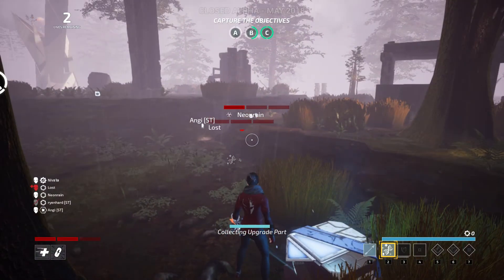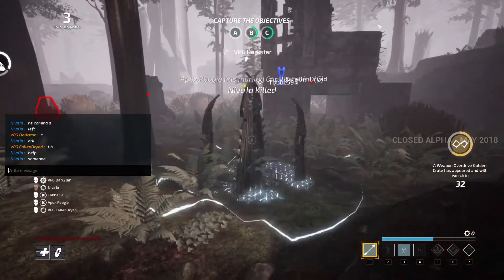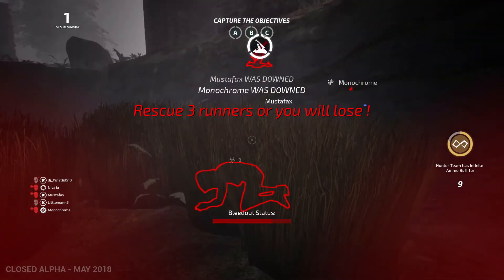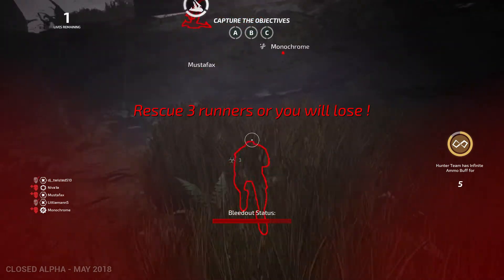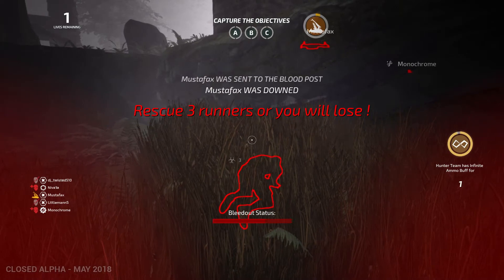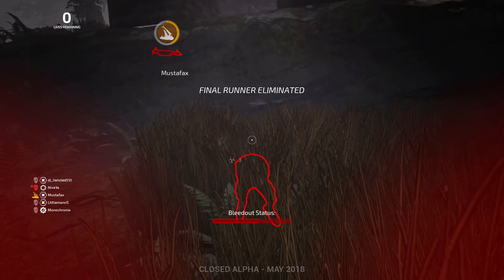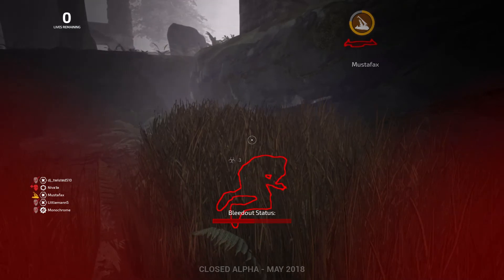The hunter can also get kills by having a runner bleed out, or if a runner falls off a cliff. If a runner falls off a cliff when there is at least one charge in the blood post, they will be sent to the blood post instead of dying. But if the blood post is not close to being full, or is already occupied, that runner will just automatically die.